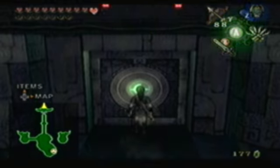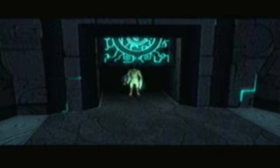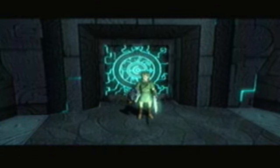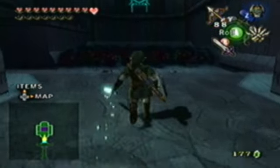Hello everyone, it's LameableGamer here. Welcome back to Let's Play The Legend of Zelda Twilight Princess. On the last episode, we got the Light Sword, which is pretty much an upgraded Master Sword. So now we are gonna go into the final area of the Palace of Twilight, which in my opinion is the easiest.